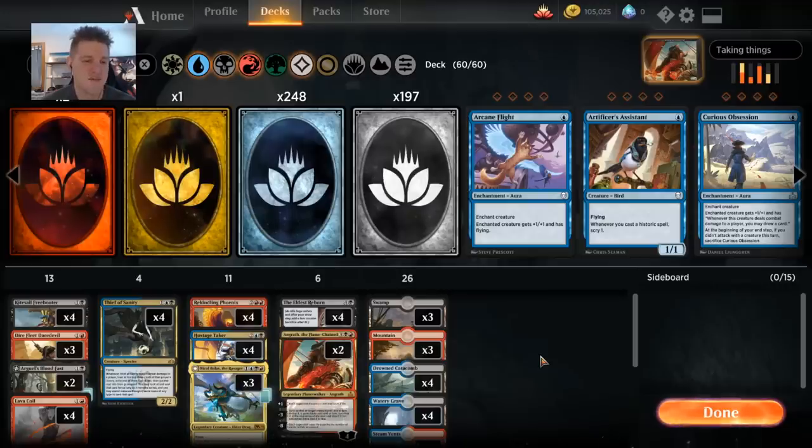Quite honestly, taking things, stealing stuff, and using it against your opponent is just one of those things that, when you do it in Magic, you really love doing it. And when you are the person who it gets done to, you really hate it. So this is a deck that specializes in taking your opponent's stuff and turning it against them.